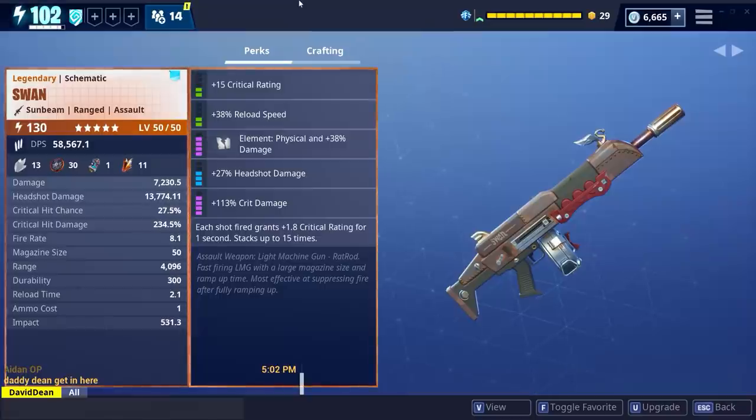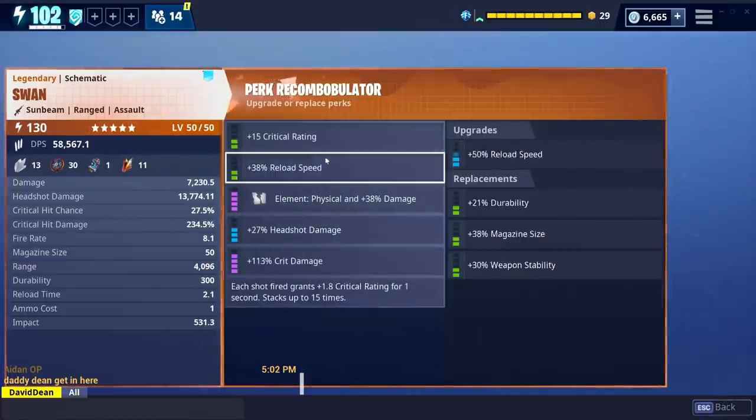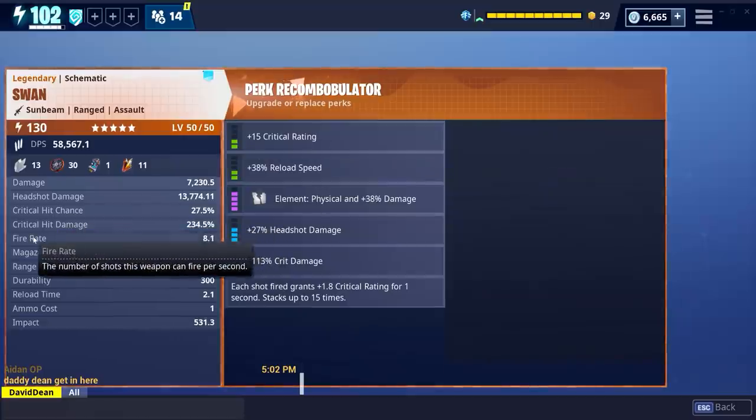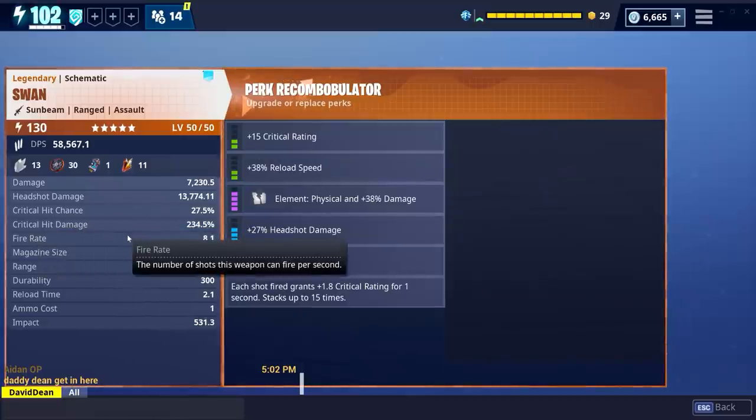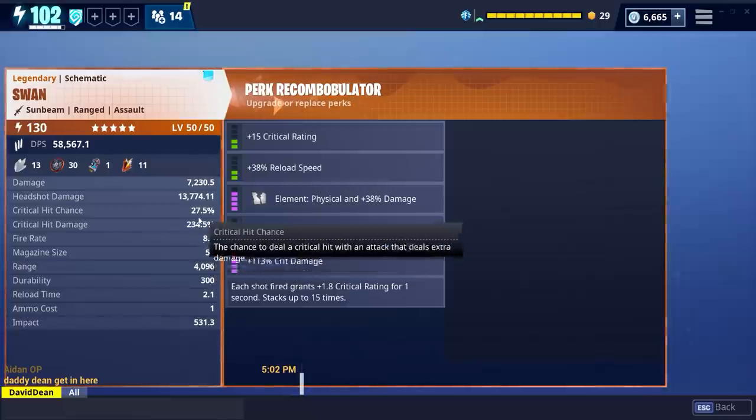We are back with the Swan in the armory. Now we can have a look at the perks and just sort of mince around. The Swan - I have to admit I like its fire rate. It has quite a fast fire rate. If you do obsidian it's even faster - it's nine. Obviously it gets boosted with Urban Assault, so it's even higher.